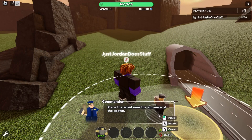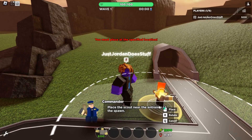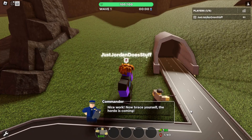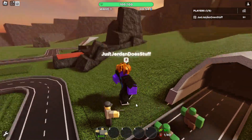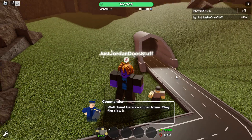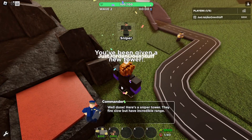Right there — what if I don't put it there, what are you gonna do? Nice work. Now brace yourself, the horde is coming. There's two guys. Wow, so scary. Upgrade — there's a sniper tower. They fire slow but have incredible range.